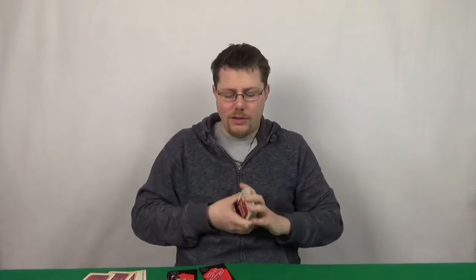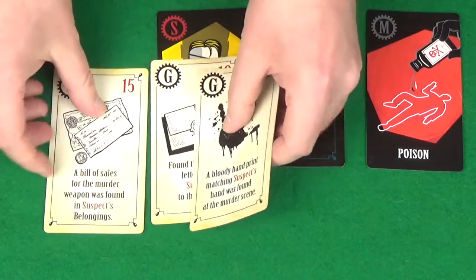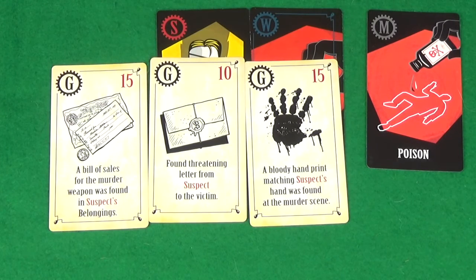And once you have enough — these represent the evidence you have against the suspect — you can declare an arrest. You can say it was the suspect's name with the crossbow, revealing the crossbow, because of all your guilty cards. Once you've done that, you've won the game.